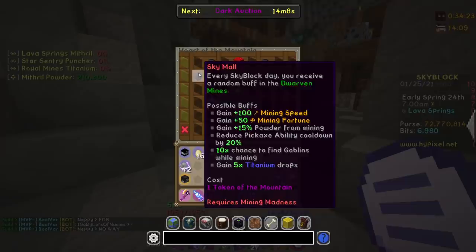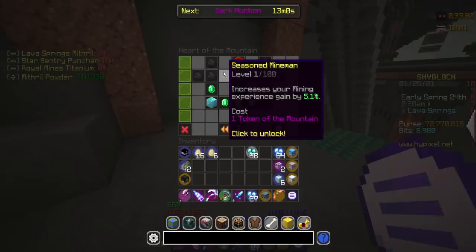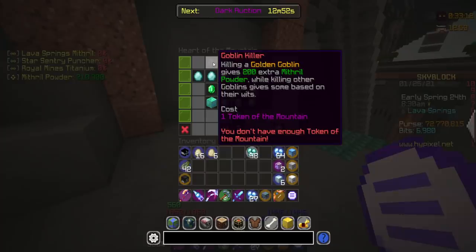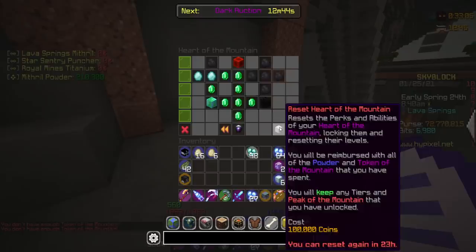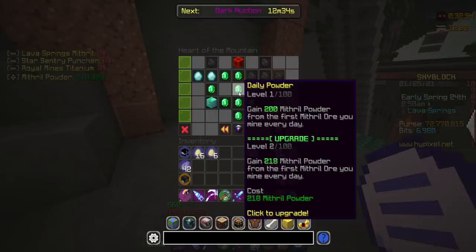I'm not really sure which direction I want to go towards here, so I actually just asked Deathstreaks - when in doubt, ask the master. He has quick forge, luck of the cave, seasoned mine man, mining madness, sky mall, and goblin killer. Oh my goodness, he skipped daily powder. I'm going to have to reset it later and skip daily powder. That is a pain - I have to wait another 24 hours. Daily powder is literally useless. I just completely forgot that you can work your way around it.